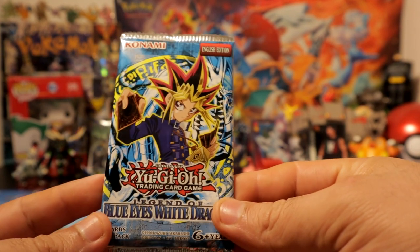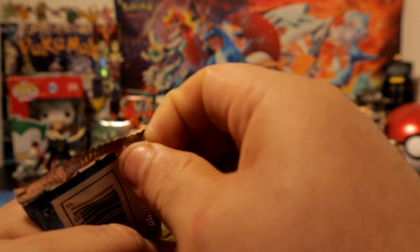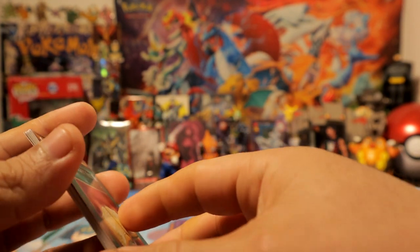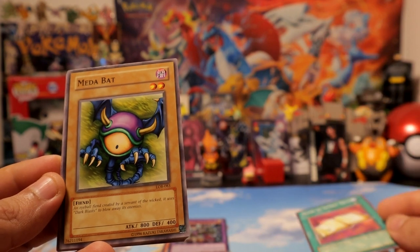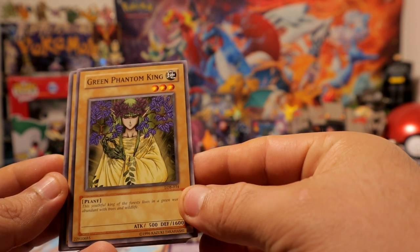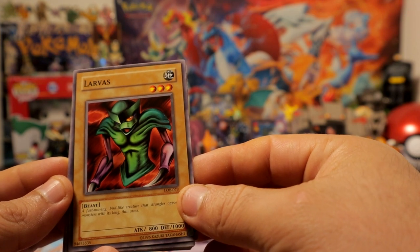Let's see what the Legend of Blue Eyes White Dragon pack has for us. Give me that dark edition of Blue Eyes. Is Dark Magician even in here, actually? I don't even know. Alright, here we go — Book of Secret Arts will be our first card. My Body as a Shield. Dark memories — these bring back memories from when I was playing the PS1 game.